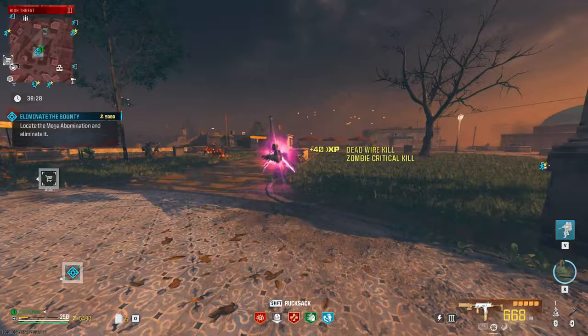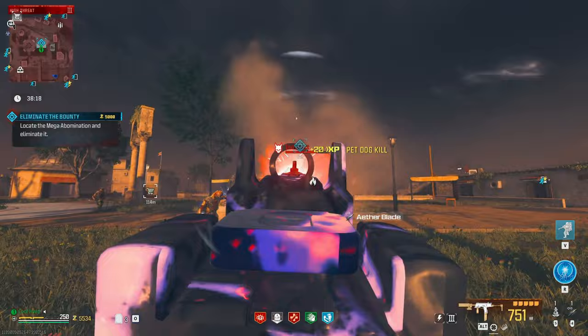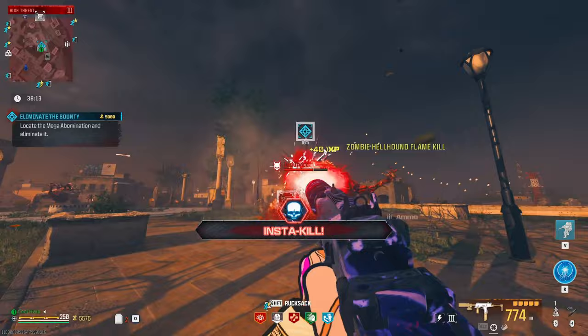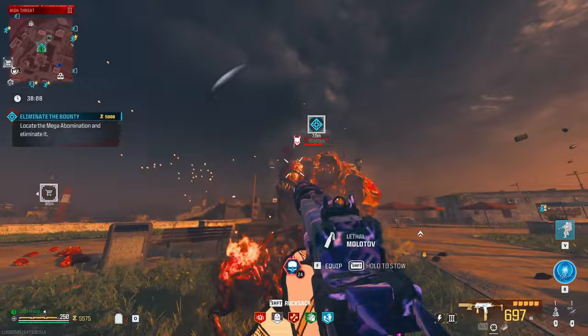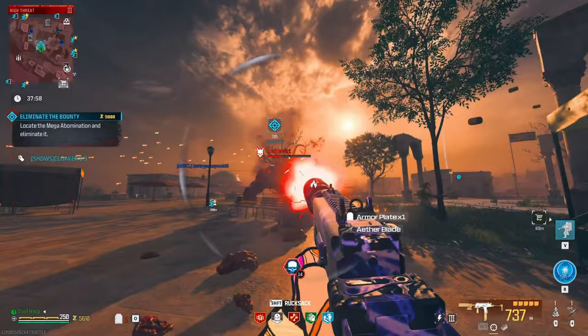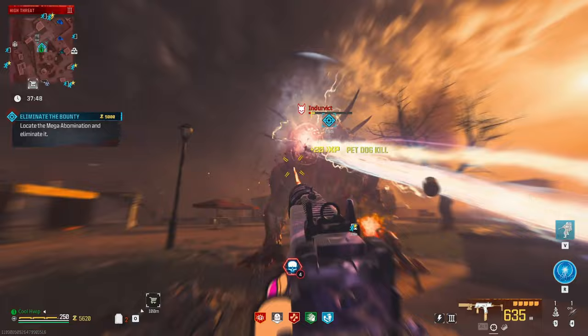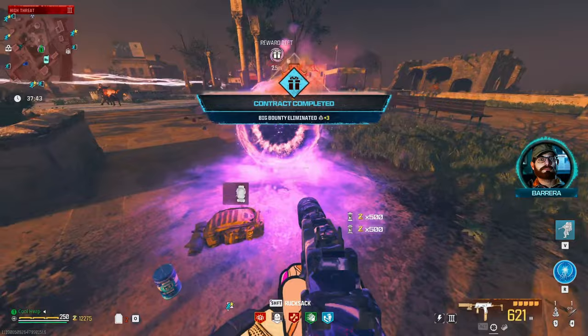Luckily this gun completely shreds through him. It goes a lot faster if you have napalm burst or brain rot — it'll kill them a lot quicker but we don't have that at the moment. We do have an insta kill though — let's go! Come on, show me those pearly whites, stick your tongue out for me, look me in the eye. She's got a friend over there. Very nice.